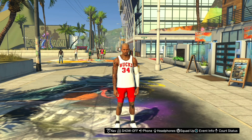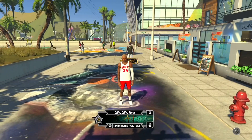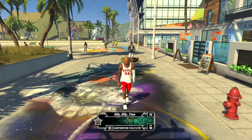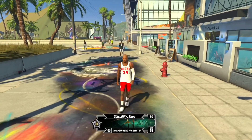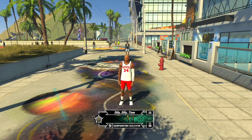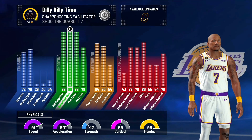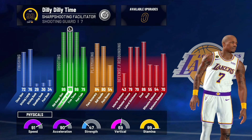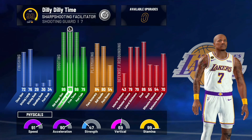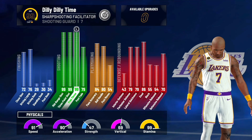Today we have a very interesting video. I'm on a sharp shooting facilitator build - it looks like Ray Allen but we got a Giannis jersey. Today we got a 99 three-pointer and we're shooting with Steady Shooter. I wanted to see the type of shots I could green with a 99 three-ball and Steady Shooter, and this build is a glitch sharp shooting facilitator.